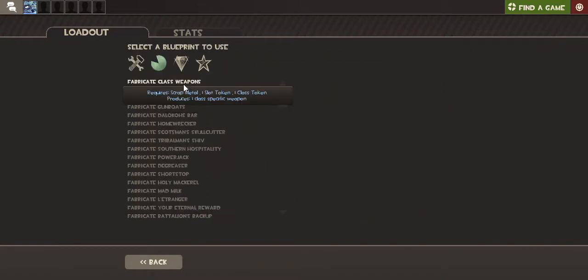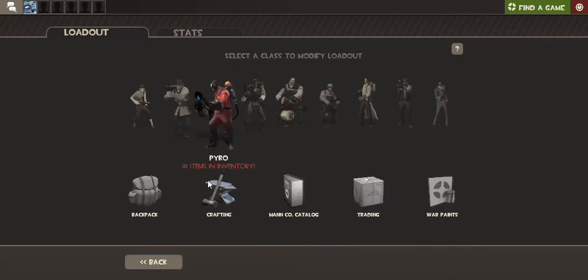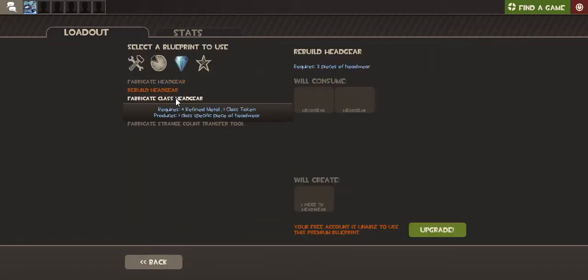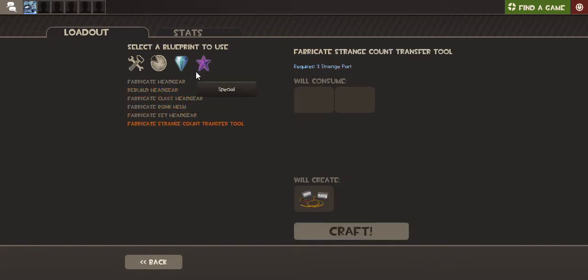So as you can see, you can fabricate random weapons, or you can fabricate specific items such as Crit-a-Cola for Bonk Atomic Punch, and the Kritzkrieg — I'm not going to pronounce that — but it's a Medigun. You can also go to rare items. You can fabricate cosmetics, but you can't make, like, shirts or anything like that.